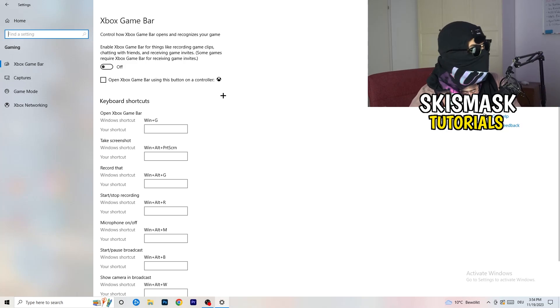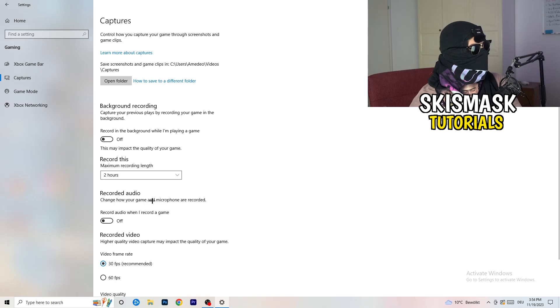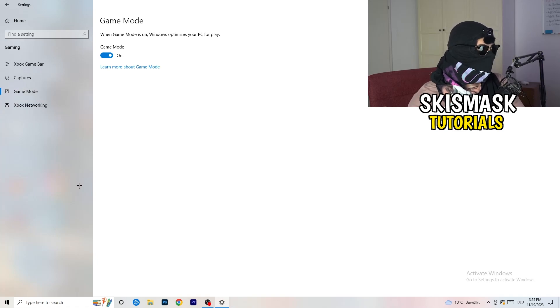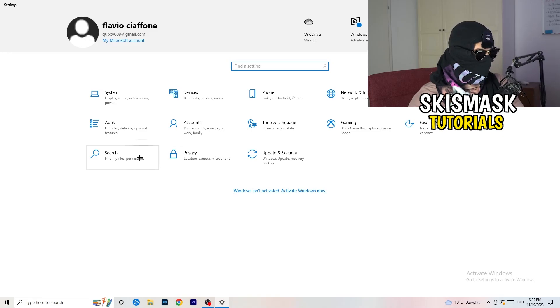In Gaming settings, click on Captures on the left side. Under background recording, turn off 'Record in the background while I'm playing a game'. If you want to record, use proper software like OBS instead — background recording takes a lot of performance and can cause your game to not launch. Also turn off background audio recording. Then go to Game Mode and check whether turning it on or off works better for your specific PC.